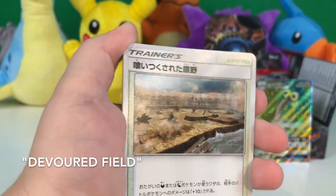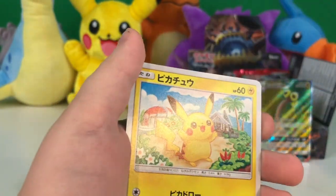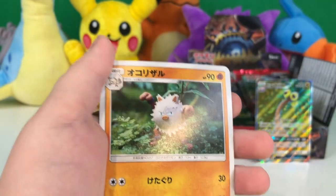A stadium — I don't know which stadium this is — but an Accelgor, Vibrava, Pikachu, and a regular rare Primeape.